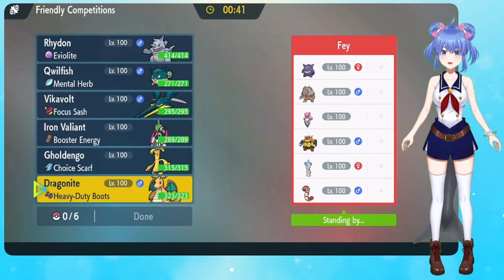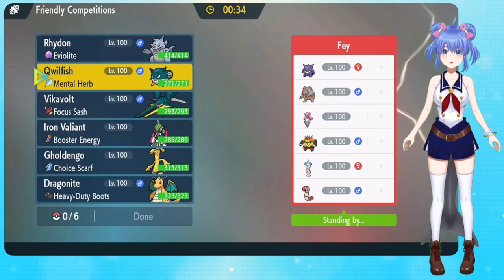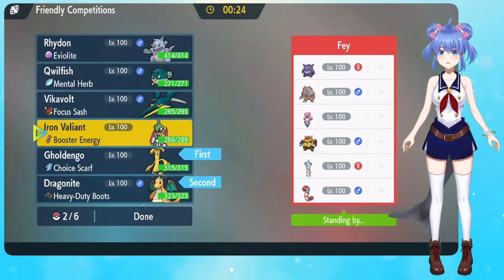As well as the Hatterene. So we had options, and the Fairy's gonna need to be hit with Poison or the Steel — that's right. So we have the Steel able to do it. I'm gonna start with Gold and go Choice Scarf.